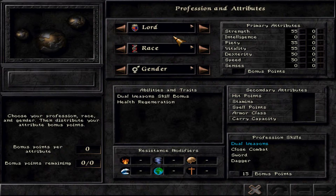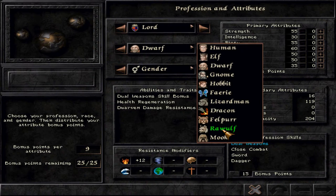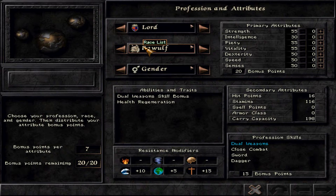Now you know what the lord is good for — what race should you choose? I would prefer three races with the lord. First, the standard dwarf lord, which is very good for tanking. Dwarven damage resistance gives about 10% damage reduction, which is very good. The dwarf has a lot of bonus points for the lord and a perfect set of attributes, even if dwarves don't have particularly high attributes in general. He has very good attributes for a lord. The next choice would be the Ravulf — these dog or hound-like characters.